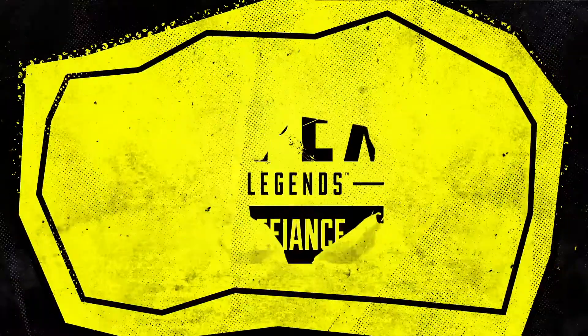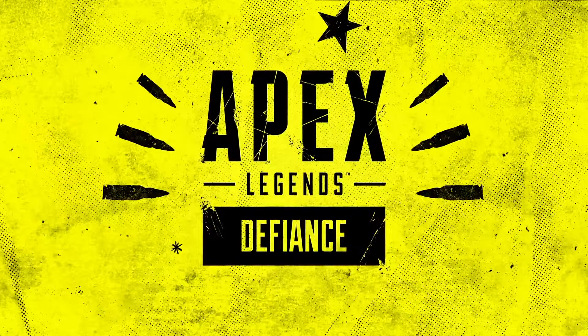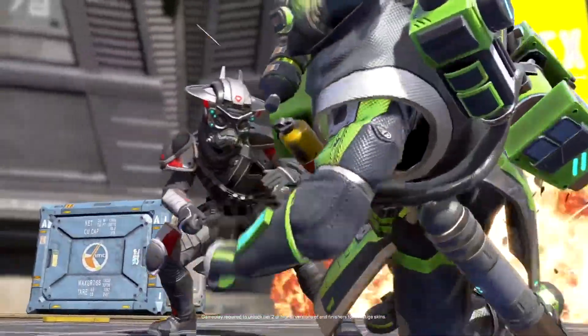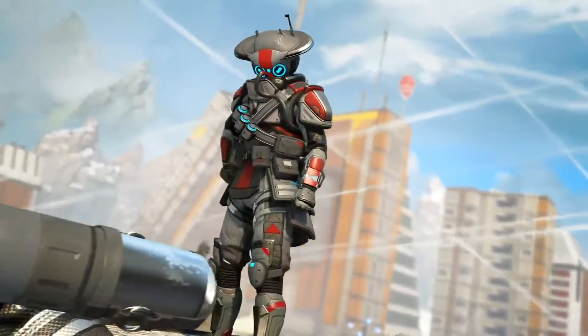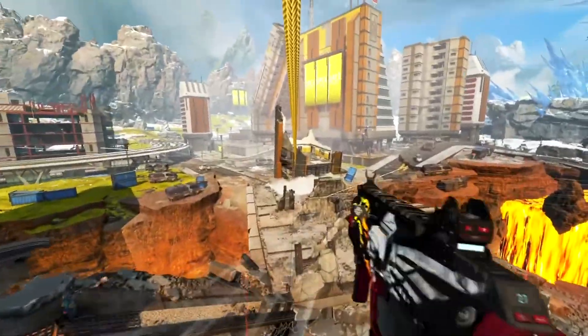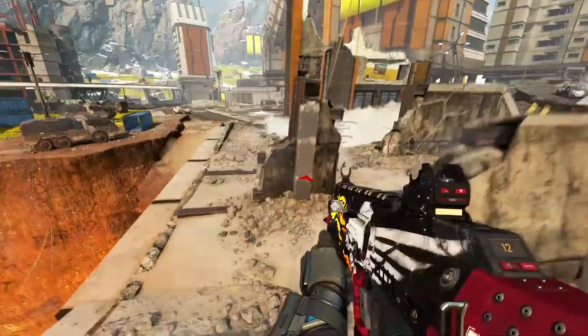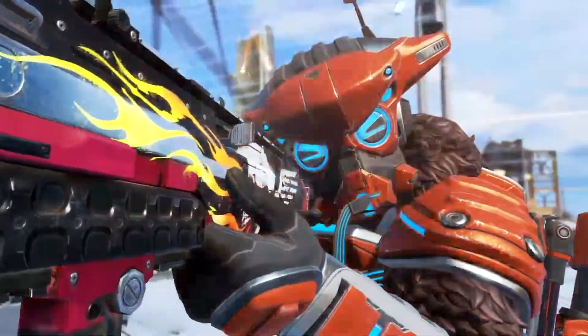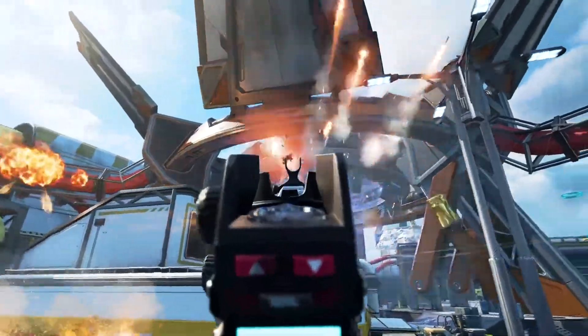But even cooler than that, we got a preview of our very first Evolving Legend skin. They show off at the end of this trailer Bloodhound with this base white skin, and then as Bloodhound continues to get kills, that armor evolves — it grows on him and changes with every kill that they get.